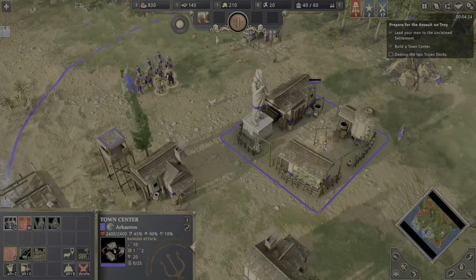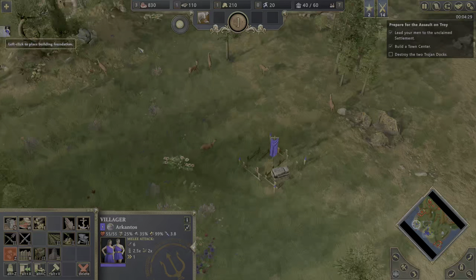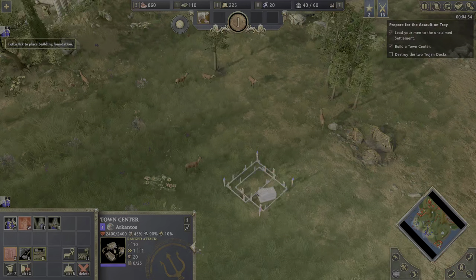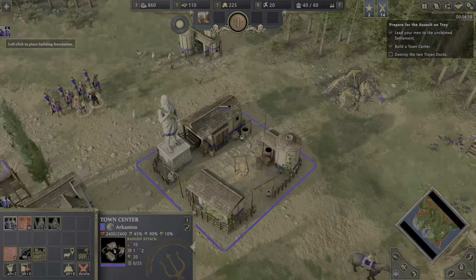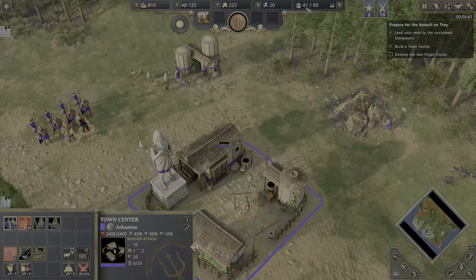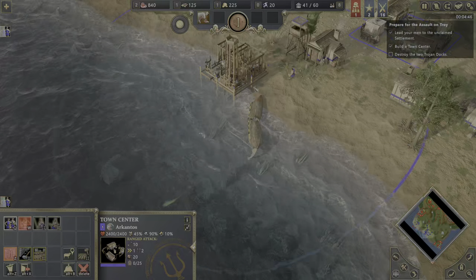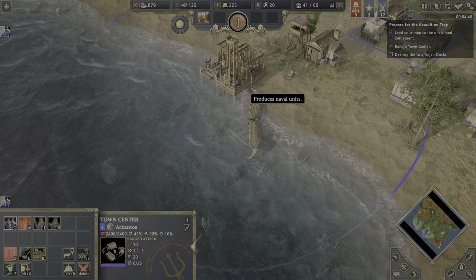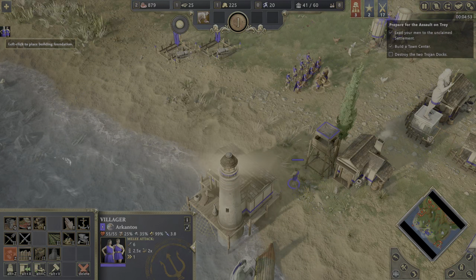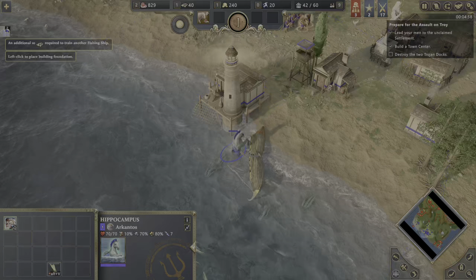It looks like they are attacking us from the top side, from the sea. Our army is not looking too strong yet, but it's alright. We have 41 command points and can get up to 60. To extend the command points, we can build more houses — you can't build them endlessly, but we can get like two houses right off the bat to not run into any population cap problems.